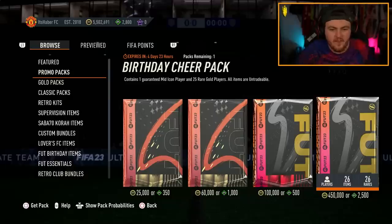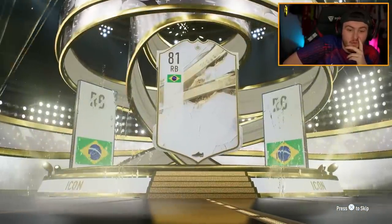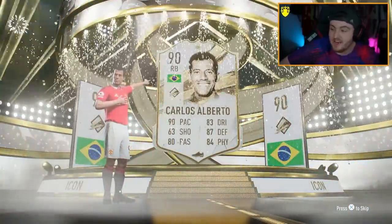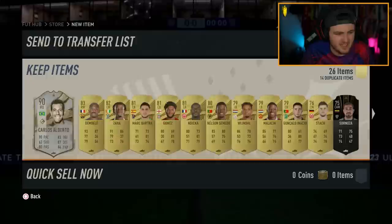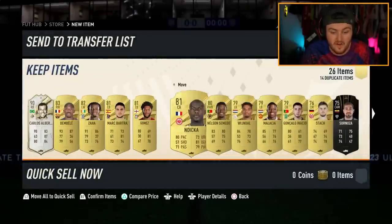800k birthday cheer pack contains a guaranteed mid icon player and 25 rare gold players. Let's run it - here we go, guaranteed mid icon. Brazilian right back - I'm happy with that, Carlos Alberto! That's an upgrade on my base Carlos Alberto that I literally use in my team. He could play CB and he's a monster at CB as well. That's class man, very very good. He's worth about 500k, so if I bought it with coins I'm basically breaking even, but as a CB he is solid.